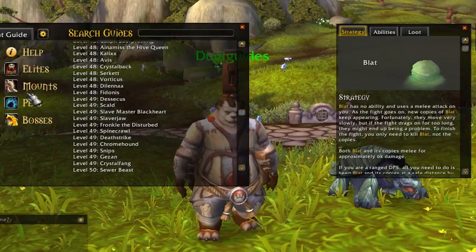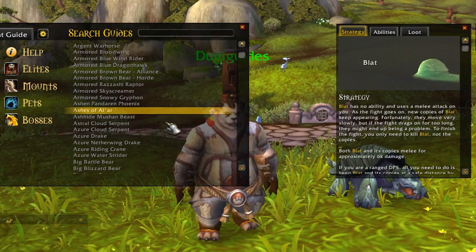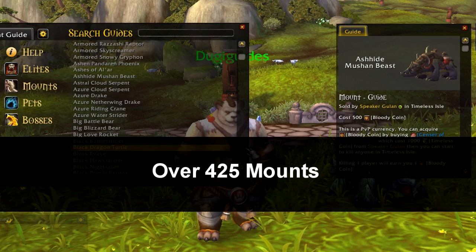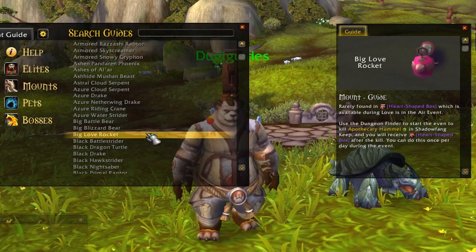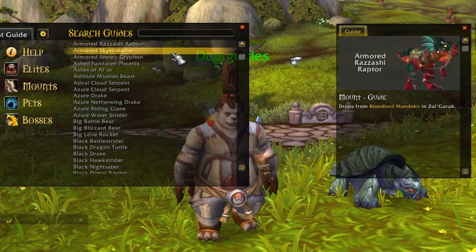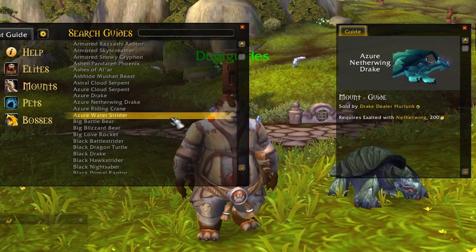Next we have the Mount Guides. These Mount Guides will provide you with instant information on how to get any mount in the game, and we have listed over 425 mounts. The Mount Guides will tell you how to get these mounts whether it requires an achievement, a reputation, an item drop from an NPC, or if you just simply need to find the vendor and buy it.